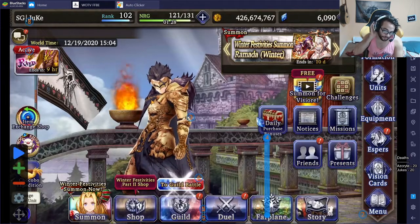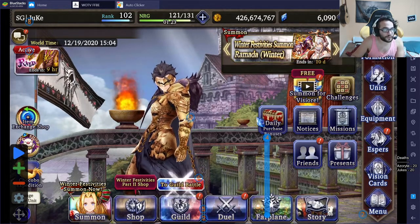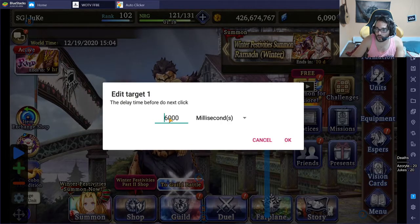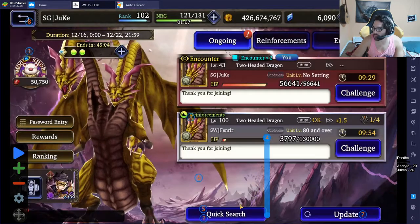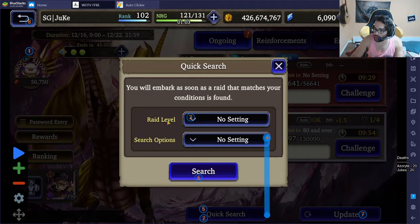Now let's go into the game. We're going to have a total of eight targets. The first one will be clicking on the raid — set that to 600,000 milliseconds. The second target will be on the quick search button for 500 milliseconds. The third target will be on the raid level settings and we'll set that to 300 milliseconds.